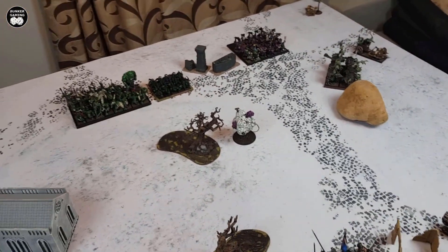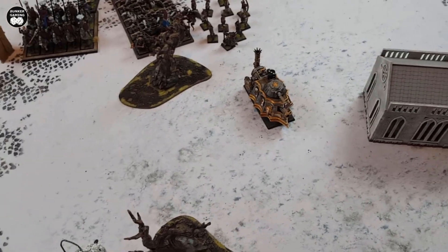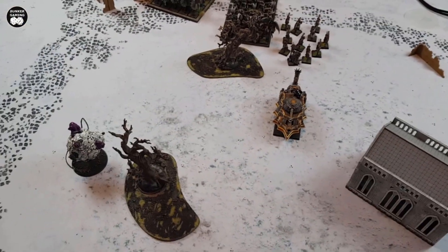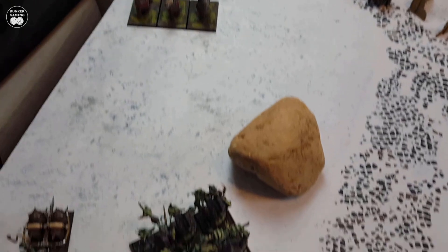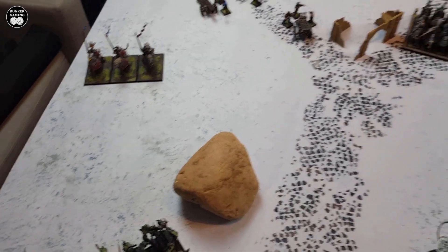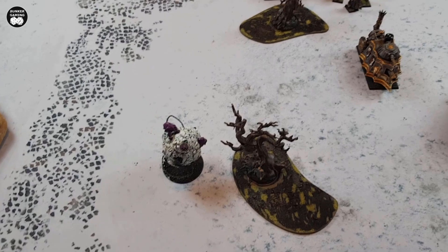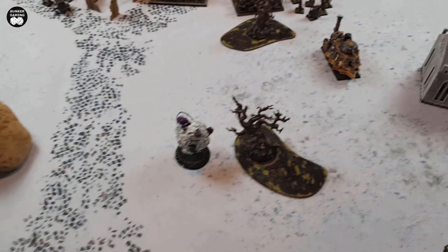Empire Turn 1 movement is complete. The Steam Tank generated 5 steam points, spending 2 to move forward — but the engineer had other ideas and it shot forward 10 inches. On the right flank, the Demigryphs declared a charge against the River Trolls at 16 inches but failed, stumbling forward only 4 inches. The Knights shuffled back slightly to avoid the Mangler Squig. The Archers and Wizard moved up to get a bit more range.